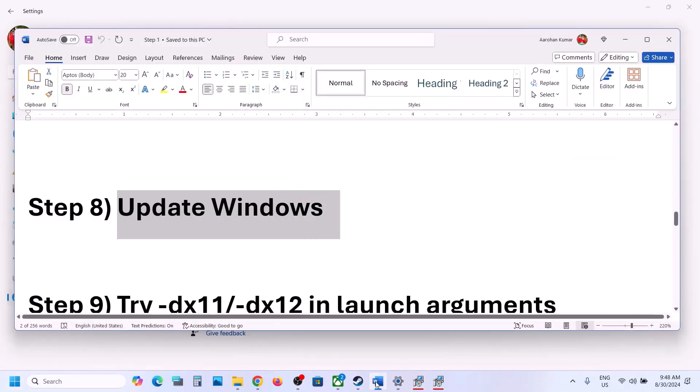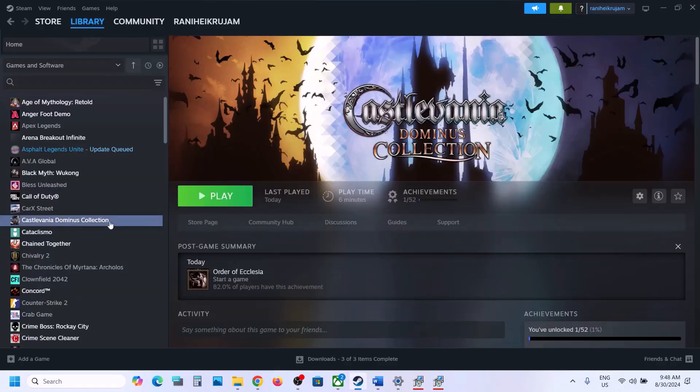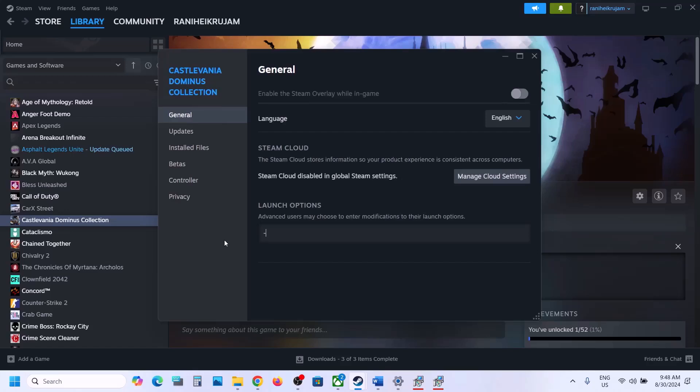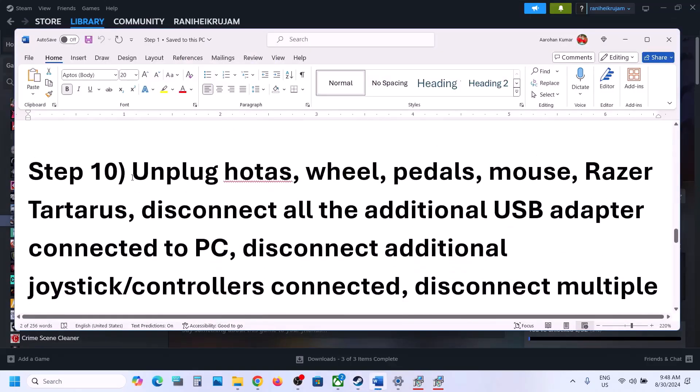The next step is to try DirectX 11 or DirectX 12 in the Steam launch options. Go to Steam, right-click on the game, select Properties, and in the Launch Options field type '-dx11.' Launch the game and check. If still not working, change it to '-dx12' and launch the game to check. If still not working, remove the launch option and follow the next step.